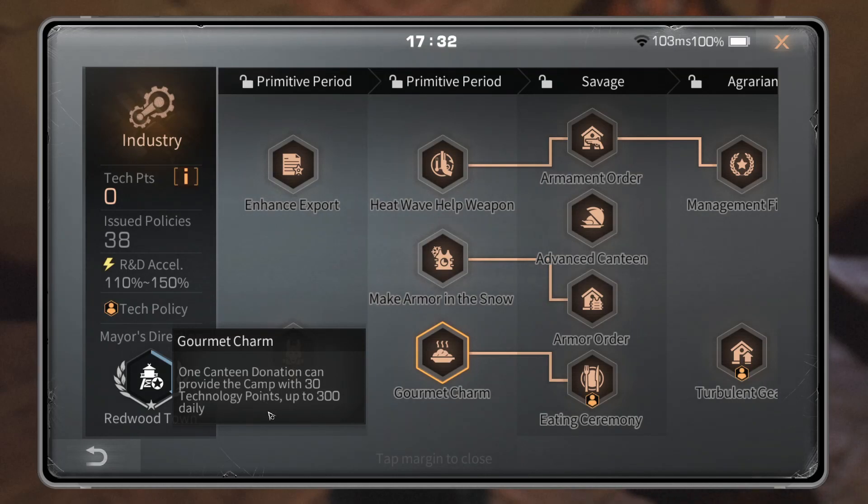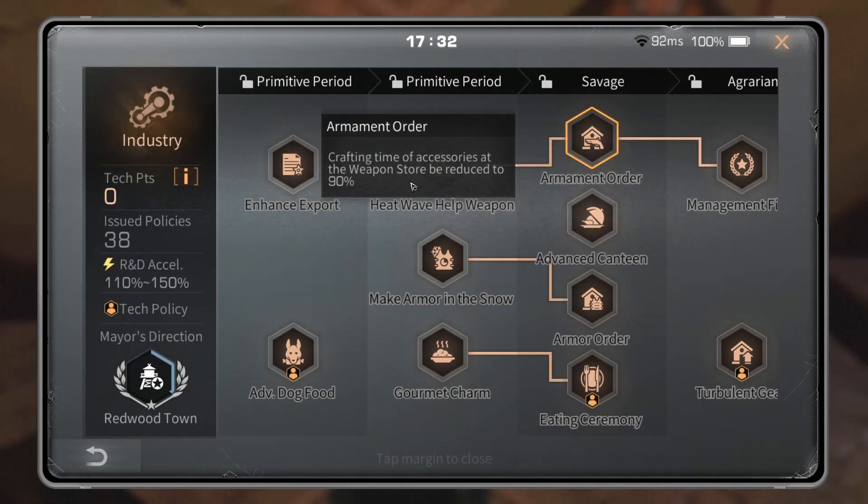Gourmet Charm: one canteen donation can provide the camp with 30 technology points, up to 300 daily. This one's not bad. More camps should focus on getting their canteen filled every day to get the buffs. You should already be buffing your camp canteen, and now everybody will also get extra tech points from it.